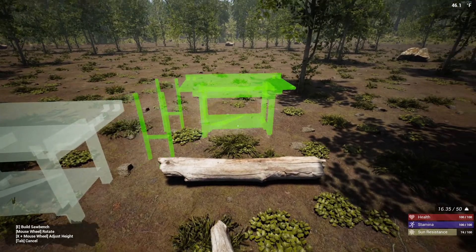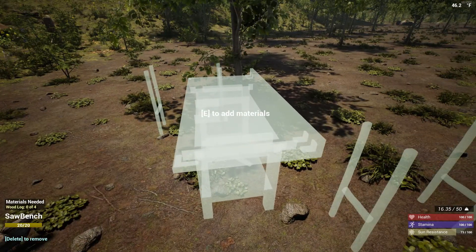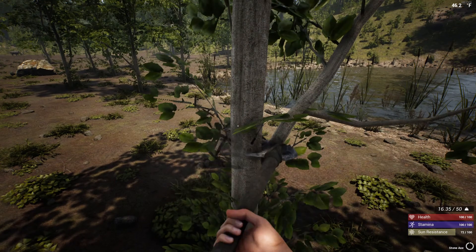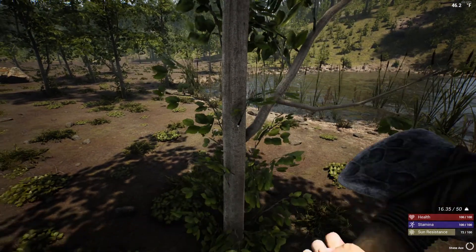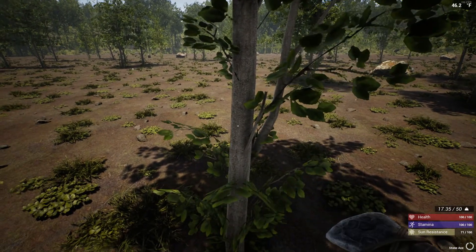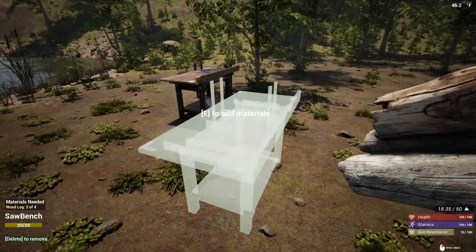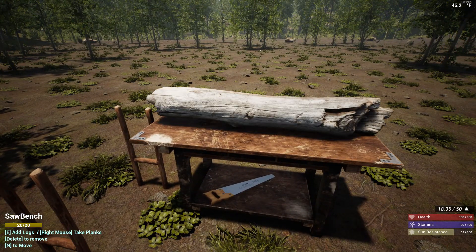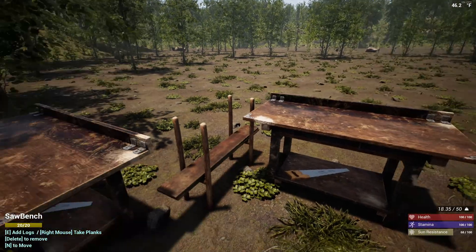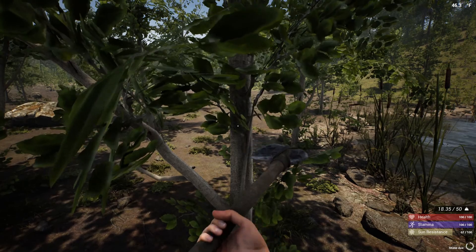We're going to want two saw benches. Each one takes four wood logs. So we will put those in there. We are going to cut down a few trees — you can only carry three logs at a time. You can get a cart-type thing for hauling stone and stuff. Now that the log is on there it goes through and creates planks — you get two planks per log. Let's go ahead and cut a bunch of these down, get a bunch of planks made up, and I will be right back.